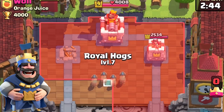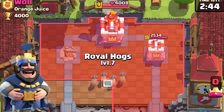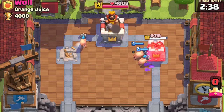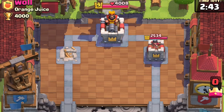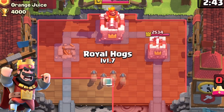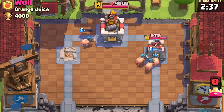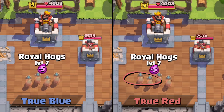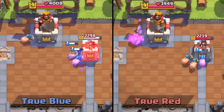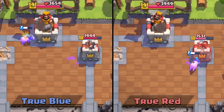For true blue, when one princess tower is down, notice how the piglets stagger bottom, top, bottom, top. This means planted on the first tile, three will go towards the princess tower and one will go toward the king tower. Now for true red, the piggies are top, bottom, top, bottom. This results in the left piglet suddenly being targeted by the king tower. The left piglet is tanking a little bit more from the king tower, allowing the other three piglets to live longer. This quite literally results in true red getting 500 more damage on the right princess tower.